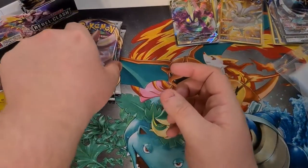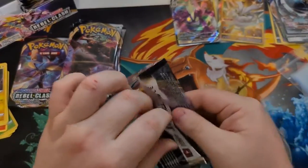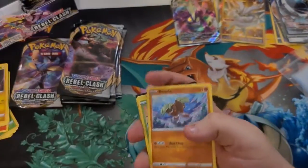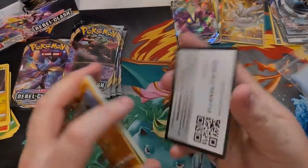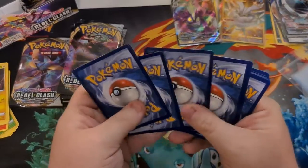That's a really cool card, but I do want to pull the Rillaboom VMAX. We do have a Copperajah VMAX already pulled, so Rillaboom would be cool. Code card there for you all — one, two, three, and four.